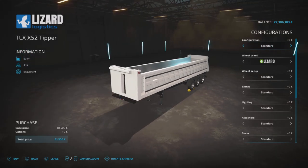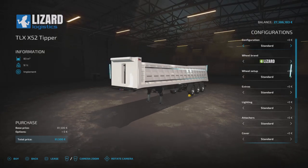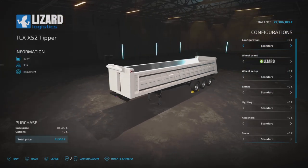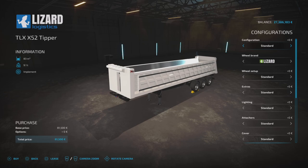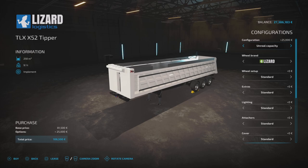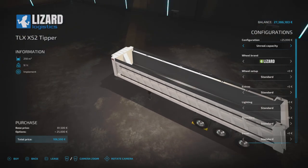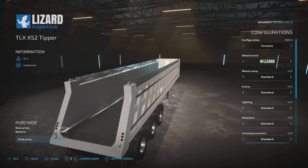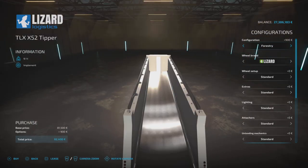Configuration options: standard gives 83,000 liter capacity; extension bumps it to 108,500 liters; then there's the unreal capacity at 250,000 liters — which is madness. There's also a forestry configuration that removes the tailgate so you can load logs and have them sticking out the back.